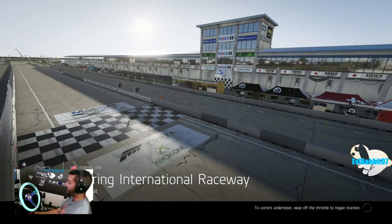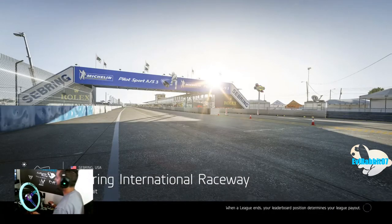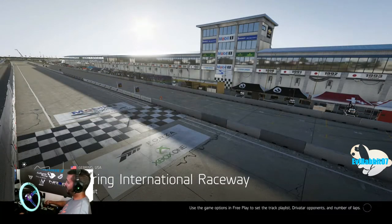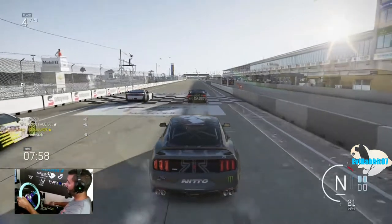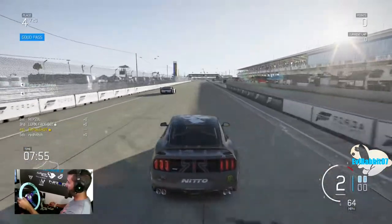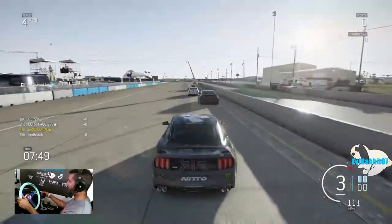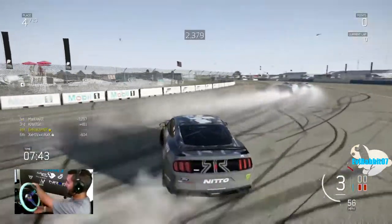Alright, we found an online lobby of 22 out of 24 here at Sebring International full circuit. We are in the Mustang GT350R with Vaughn Gittin Junior's paint scheme on it — we'll see how we do in this online lobby. Fingers crossed we don't lose control over the final turn with all the bumps. We're gonna try and get away from the crowd right away and enter into the first turn without getting completely bounced around.